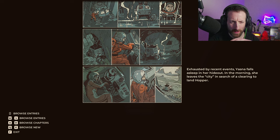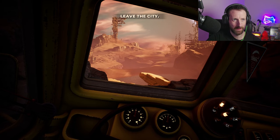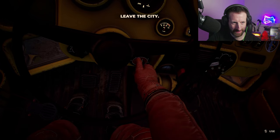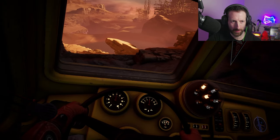Another bit of comic entry here. Exhausted by recent events, Yasna falls asleep in her hideout. In the morning, she leaves the city in search of a clearing to land the Hopper. I get to drive again — but wait, I'm not in control. Damn.